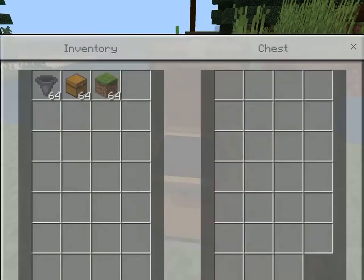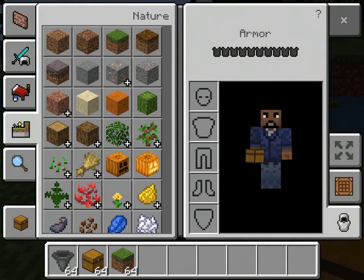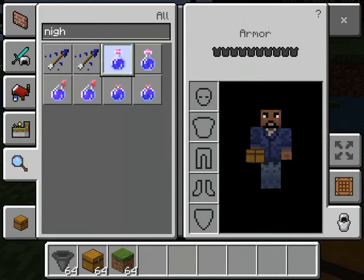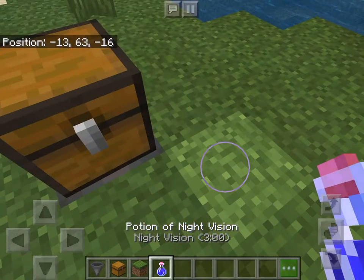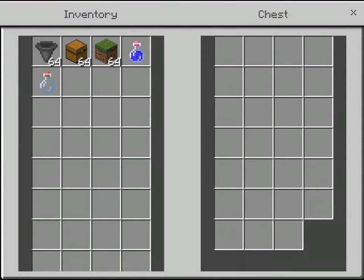Now here's the cool thing — when you put something in the rubbish bin it vanishes. Let's try, for example, just one item. Let's get a night vision potion and put it in — it's gonna leave out a bottle. Watch how rapidly the bin will take out the bottle. Alright, 3...